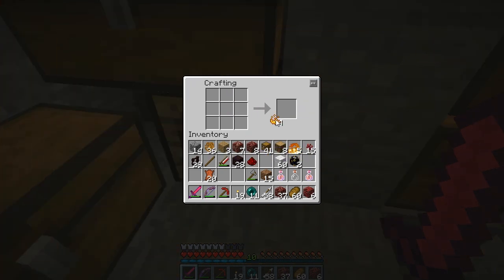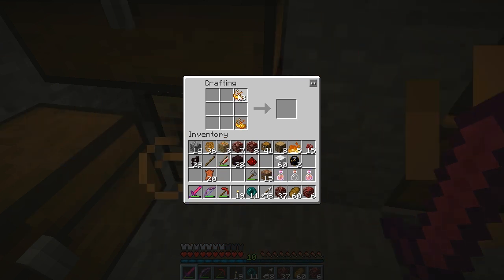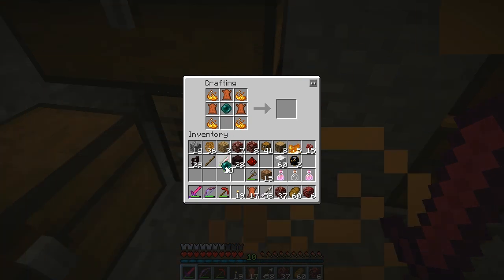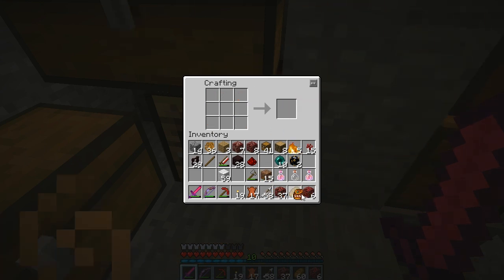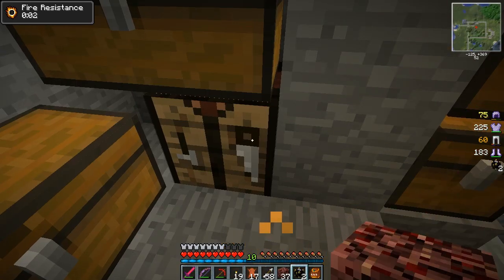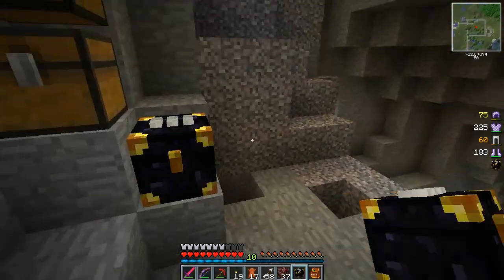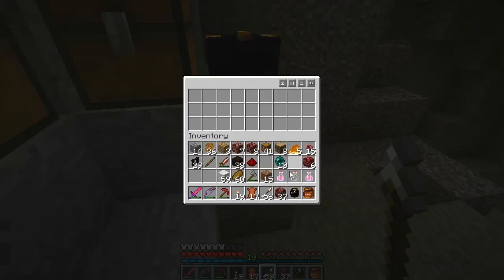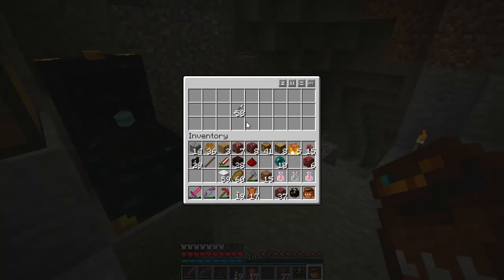And then if I turn all of that into blaze powder, I should be able to make... they go one in each corner, I think it was three like that, one of those, one of those — there we go. That one stays with me. These ones, hopefully I can break it with what I've got. We're going to stick one of those here. And just like standard vanilla Minecraft ender chest, you stick stuff into there, and then you can get it out of any other ender chest.